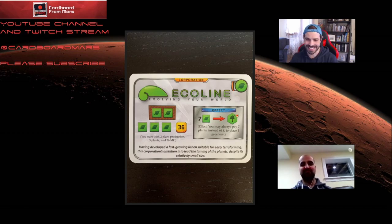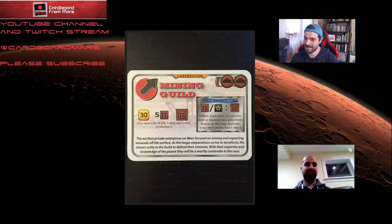Moving on to Nate's favorite corporation in the entire game — not necessarily the best, but the most fun to play by far: Mining Guild. Mining Guild starts with 30 money, five steel resources, one steel production, and two building tags. Every time you play a tile onto the board that has a steel or titanium resource on it, you get a steel production.